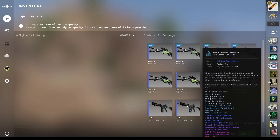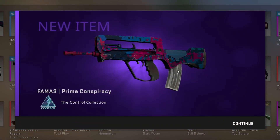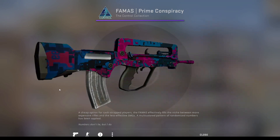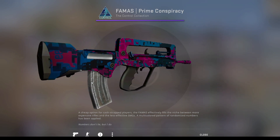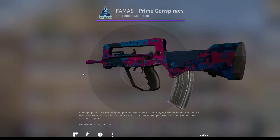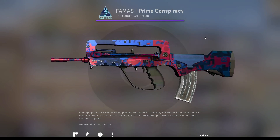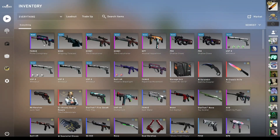Show me a Berries and Cherries in three, two, one. Yes, that's a hit! I'll take a FAMAS Prime Conspiracy. That should be 0.04. That's pretty good. This is a skin that brings back some memories from Operation Broken Fang — that was like two years ago at this point. Kind of crazy to think about, because this is the first purple — Operation Purple — that I ever got from a trade-up. So yeah, pretty nice on that one.